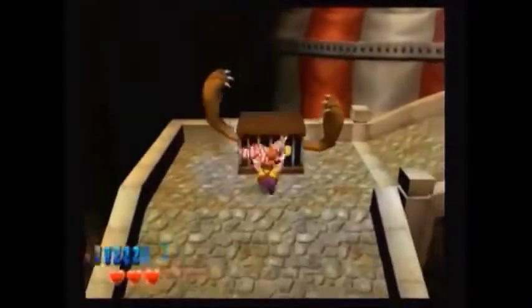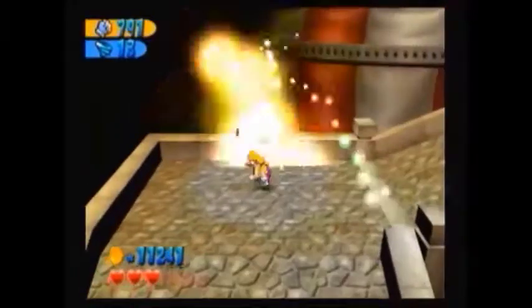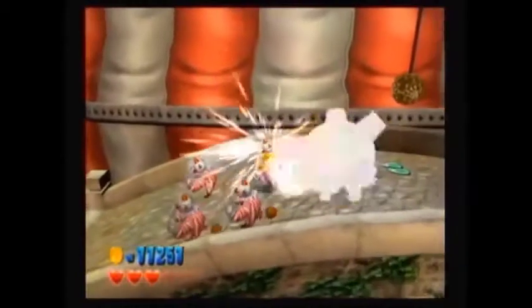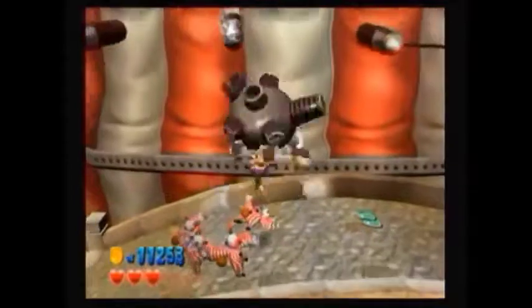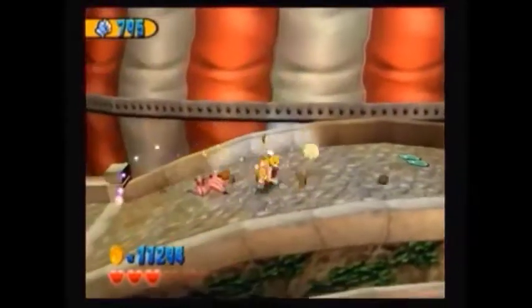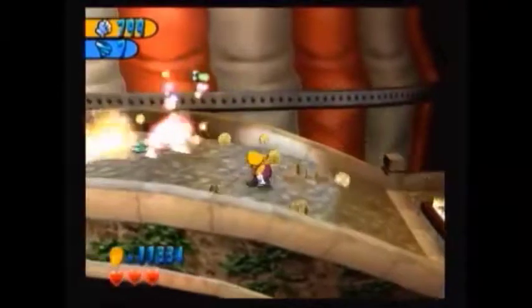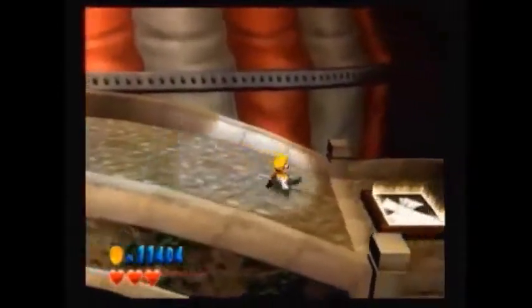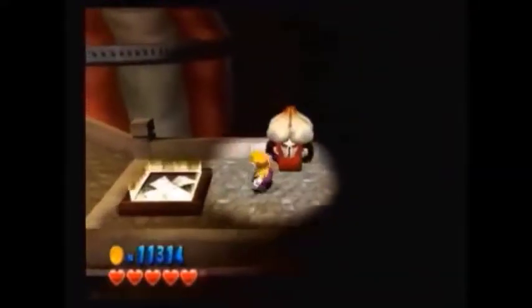Ahead of us we got another one of these clown enemies as well as another one of these cage enemies. Let's head right — here's a turtle enemy along with all these clowns. Get all of them out of the way. We have a challenge on our right, as well as a garlic guy to heal. I'm definitely gonna use this guy — I'm down a few hearts. Let's get started with this challenge.